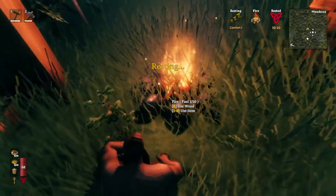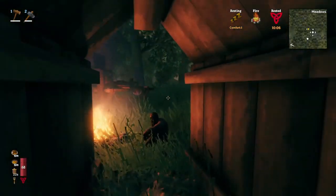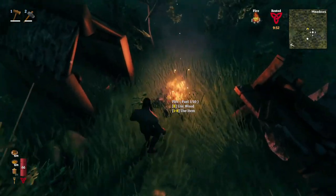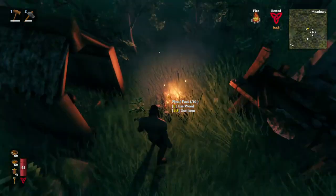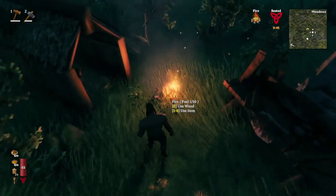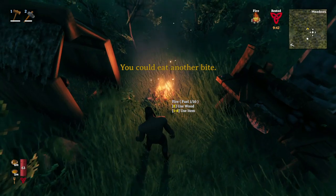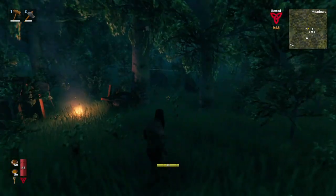On PC you can press X to sit. Once you sit, you'll see that you start getting the resting bonus — it's replenishable, so you can always go sit back next to the campfire. This is really useful. You're going to want to build fires and just sit to get this rested bonus whenever it runs out, because otherwise you're going to be running out of stamina and dying unnecessarily.